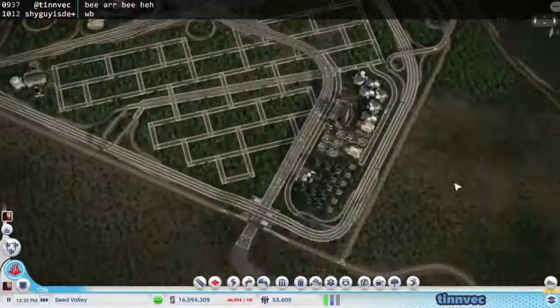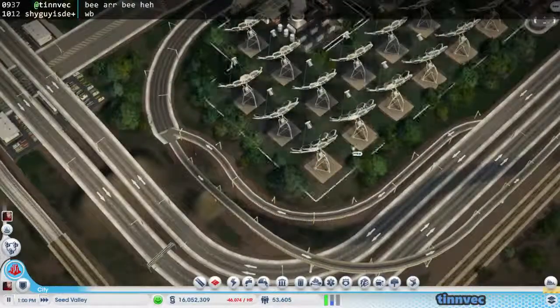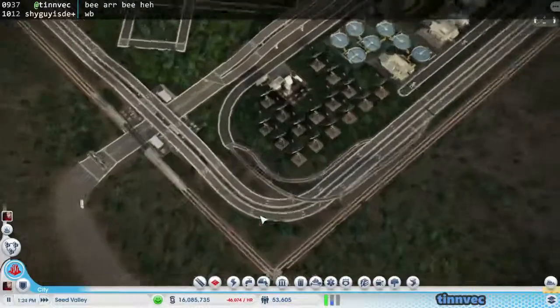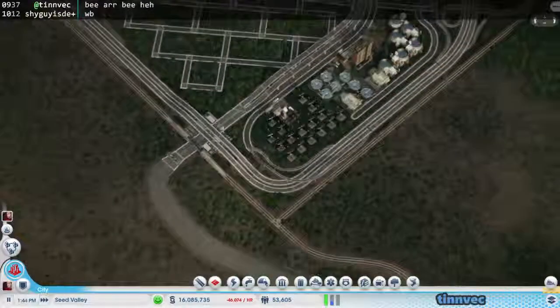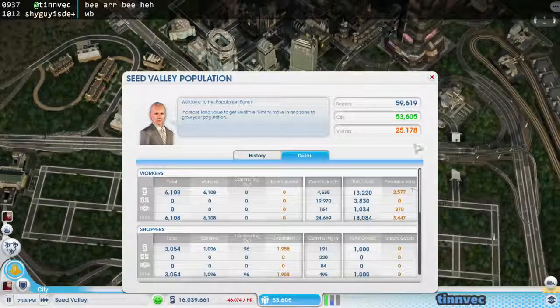This road is connected as well, but it only has one in and one out. What do we need for high wealth? We need 870.